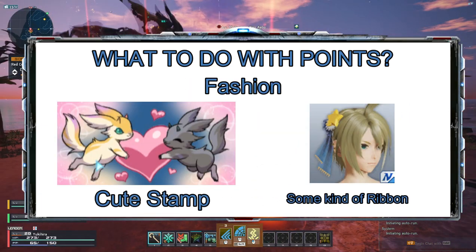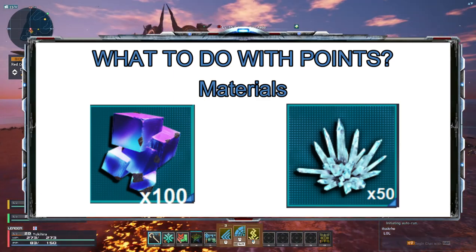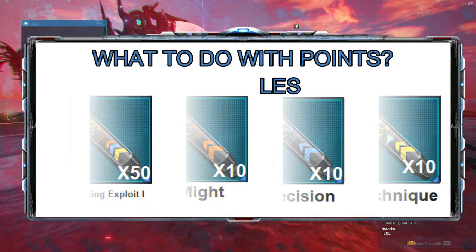For the fashion side, you will get a stamp and twinkling ribbons. For materials, you will get 100 photon chunks and 50 photon quartz. For the capsules, you will get 50 Lightning Exploit 1s and 10 each of Might 3, Precision 3, and Technique 3.